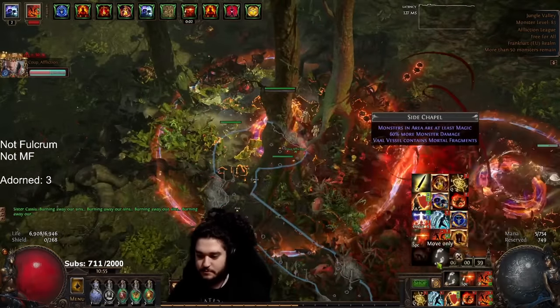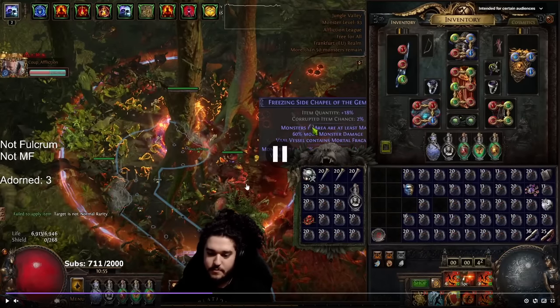If you guys are unaware, the new way to roll unique Vols side areas — to explain really quickly — is to actually have a duo method. I tried originally with the Scour Alk method and it just takes so damn long. It's somewhere around three, four, five hundred attempts before you can even pull a unique Vols side area.